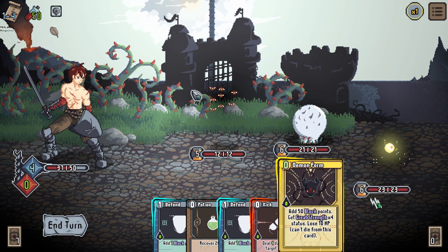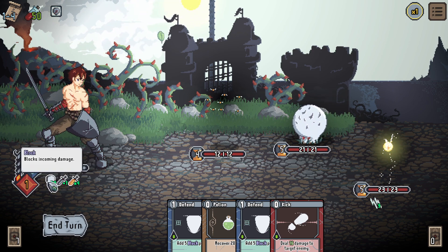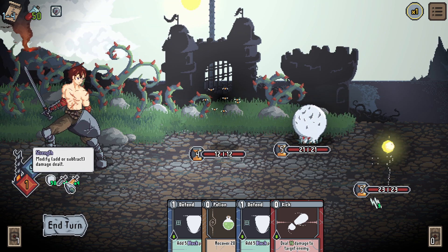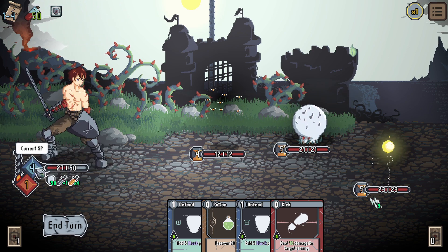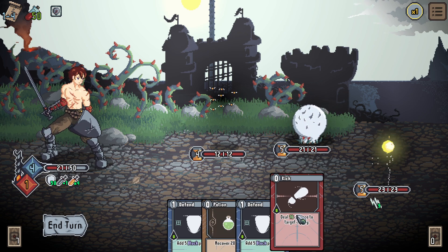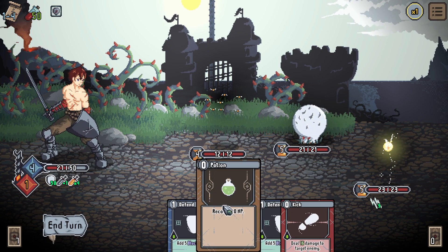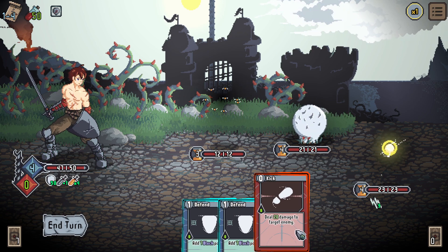Demon Form! We are now in demon form — because we gained block, we gain plus 1 damage. We also have great strength, so it's plus 1 and then times 4. Current SP and combo value are visible. SP seems to be what we need to play cards. Let's drink the potion as well. Combo value is down — we have 20 damage. Let's kick the enemy!